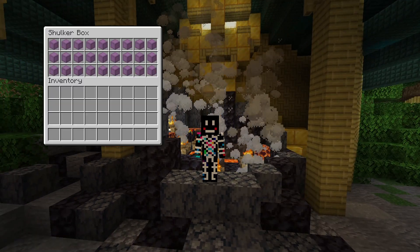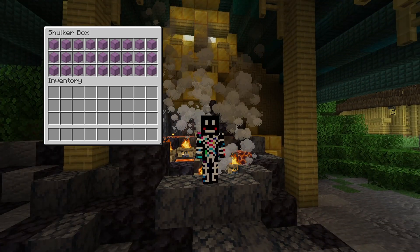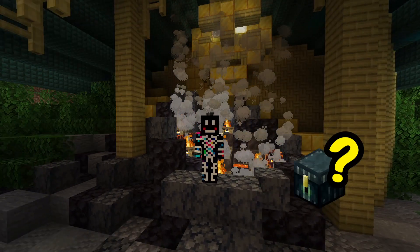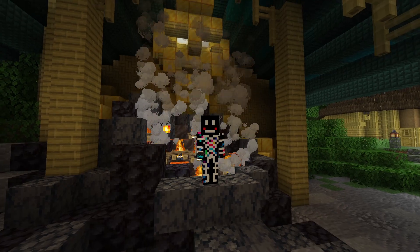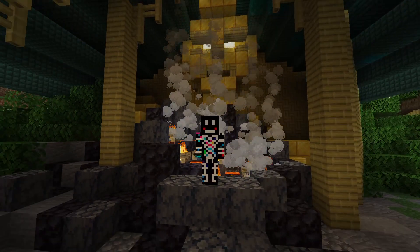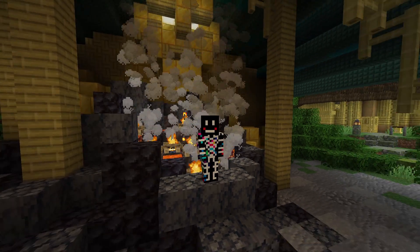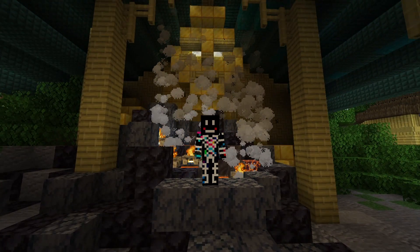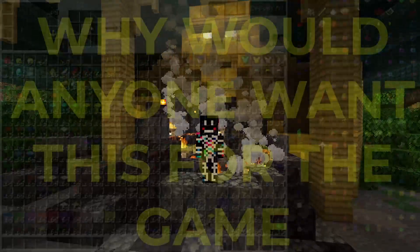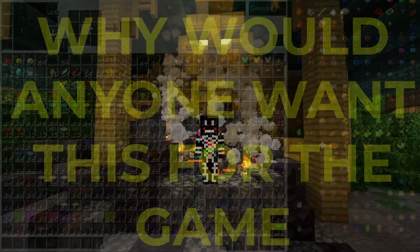A mega shulker capable of holding shulkers? A boring answer for the inventory problem, but not unwelcome. An expanded inner chest with 32 slots? Still another upgrade that's just something we have already, but better. Even a 64-slot inventory could be awesome, but there's a fine line between convenience and overcomplication. If you open up your inventory and it looks like the modded experience with 100 items assaulting your vision, that could be a nauseating vanilla experience.